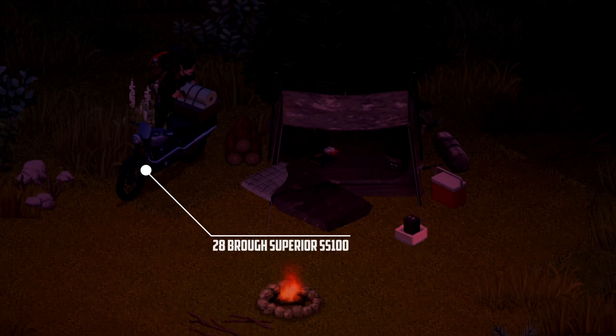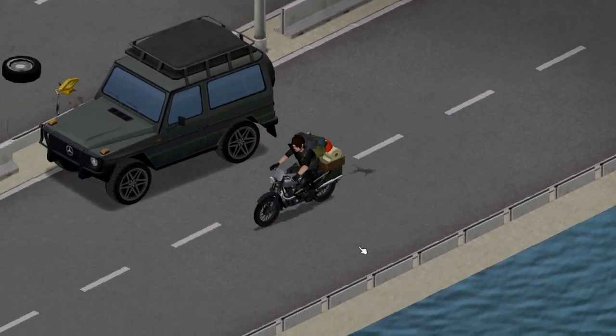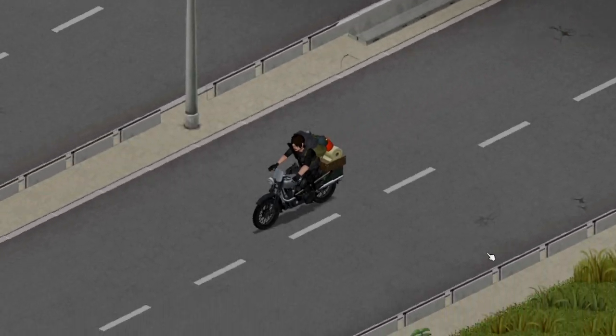The next mod is the Brough Superior SS100. This bike is a must-have for any nomad looking for a reliable means of transportation. With its sleek design and powerful engine, the Brough Superior SS100 can get you anywhere you need to go quickly and safely.